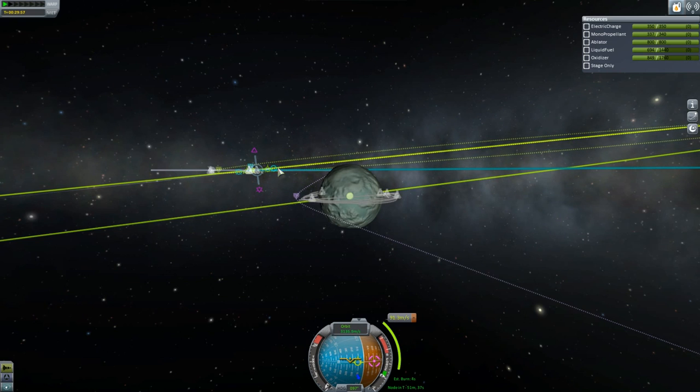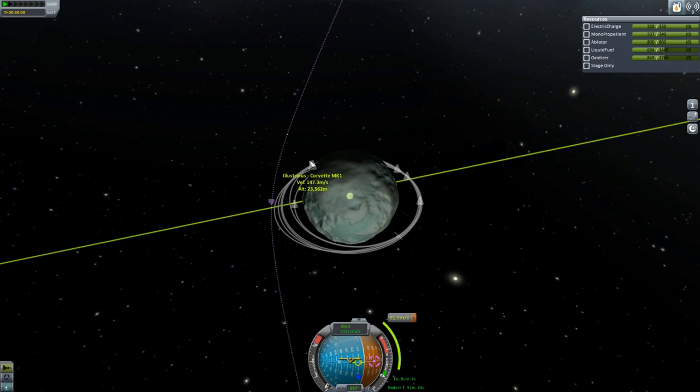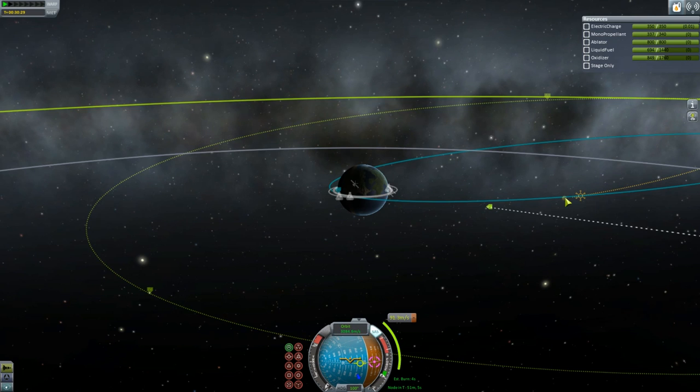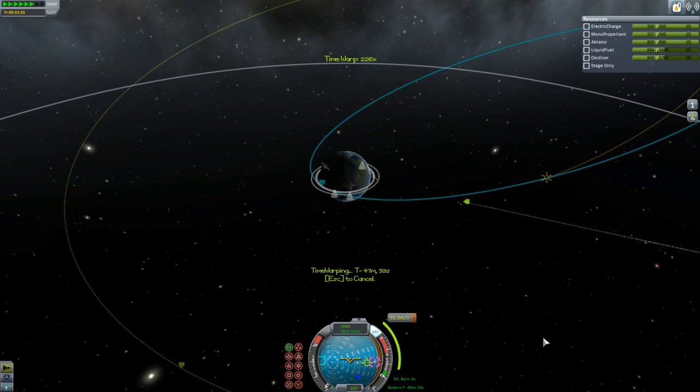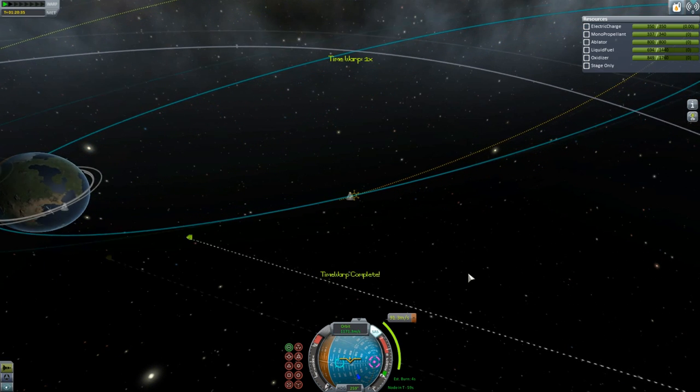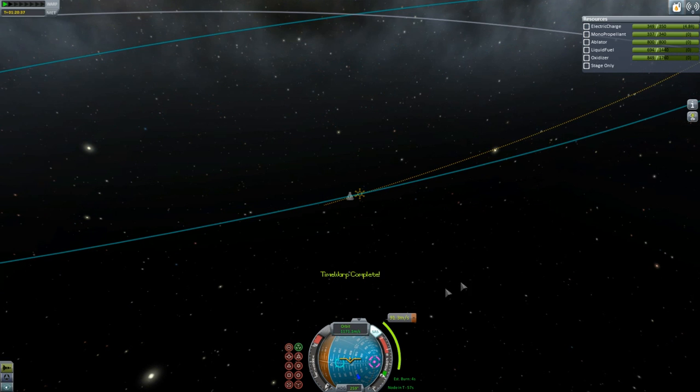I bring myself down close to Minmus — the beautiful little mint in orbit of Kerbin. I do very much like Minmus. I know I say that pretty much every time I do anything at Minmus, but I goddamn love Minmus. Using the nice new warp-to-maneuver thing, which I still don't trust — I'm always too scared it's gonna go past, because computers are liars and thieves.